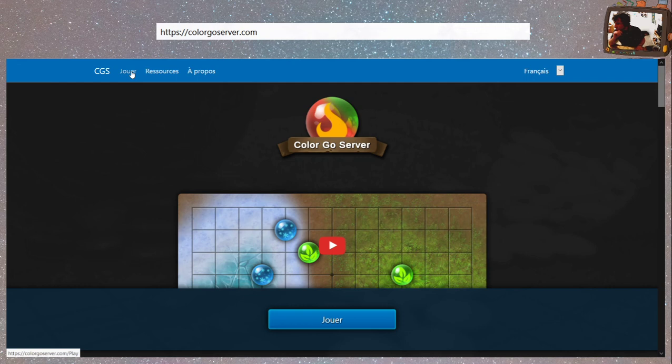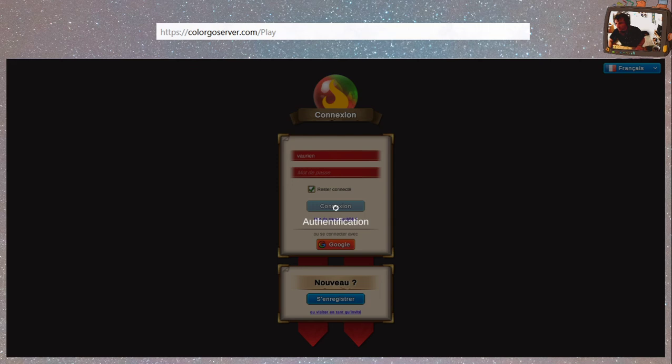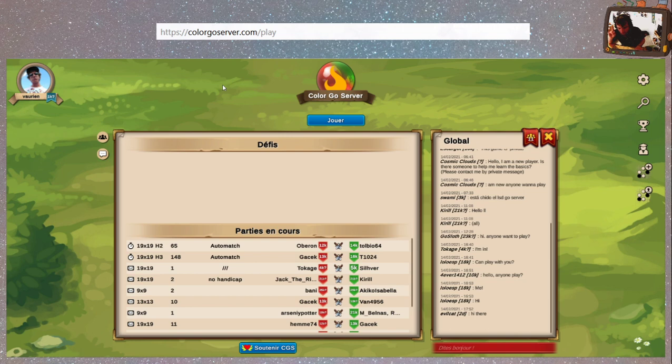Ça va au niveau du son. La musique est pas trop forte derrière. Donc on clique sur jouer. Le serveur ColorGo Server a sa propre petite musique qu'on va entendre. On va en parler un petit peu après.